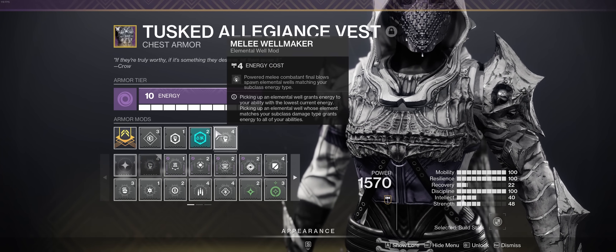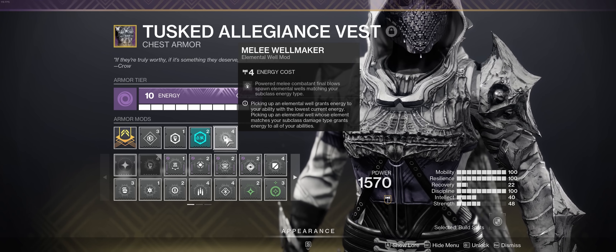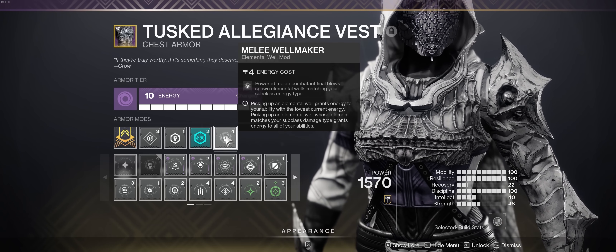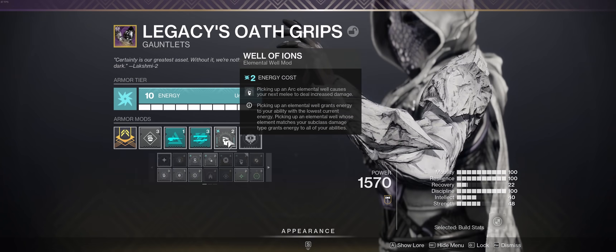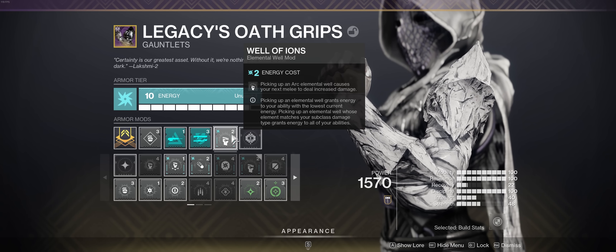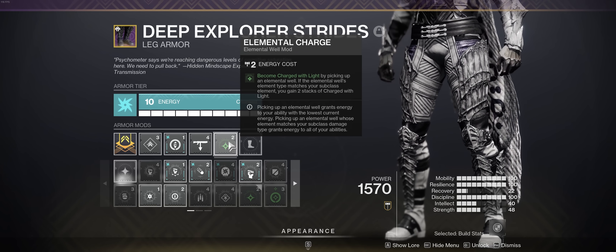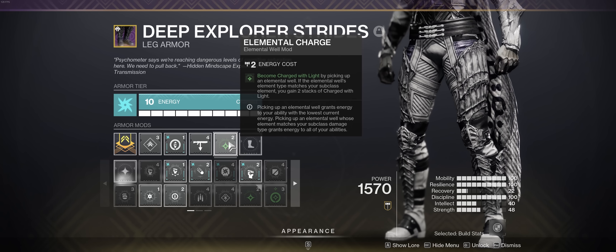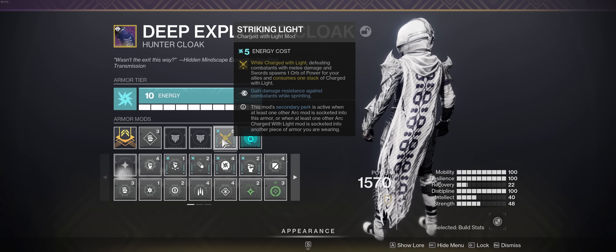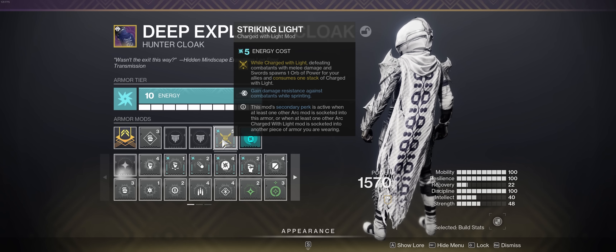As for combat style mods, I'm running a hybrid charged with light and elemental well package. First we've got Melee Well Maker as our method of making elemental wells. Then we have Well of Ions, which gives a 30% damage boost to our next melee after picking up an arc well — and since every time we punch something to death we're making one of those arc wells, this will be active nearly all the time. Next we have Elemental Charge, which gives two stacks of charged with light every time we pick up one of our arc wells. Our charged with light payoff mod is Striking Light, which makes an orb for our teammates every time we get a melee kill, but more importantly gives 25% damage resistance while sprinting.